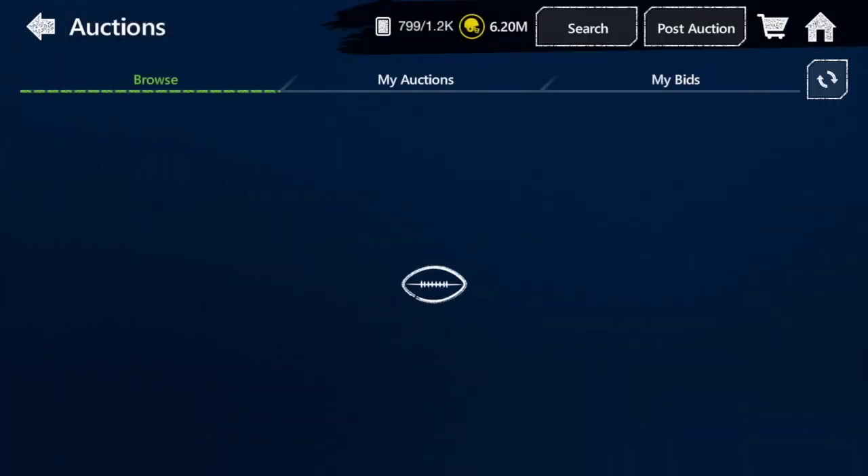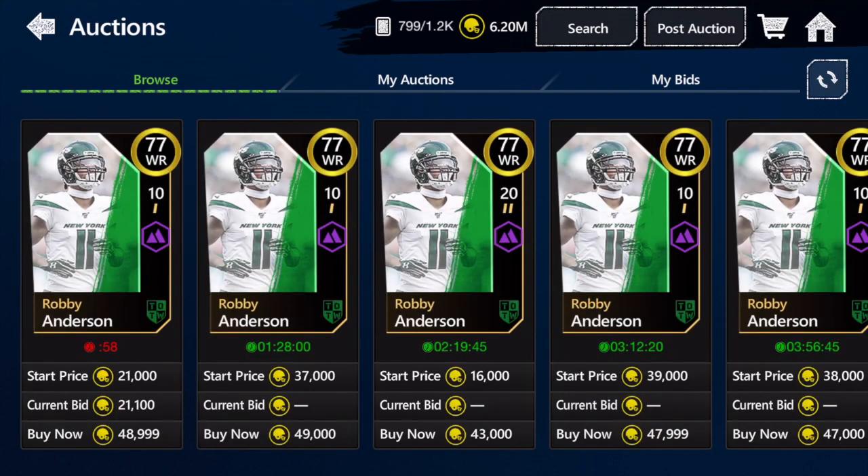Starting with gold players — what I'm going to do going forward is not include any 75 overalls or under, because they're not relevant at this point. In the future I'll only be including good options at 76 overall and above.